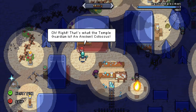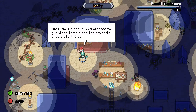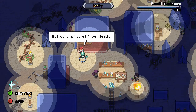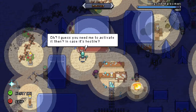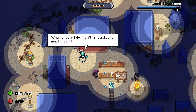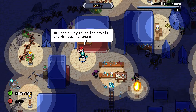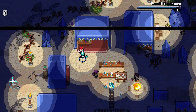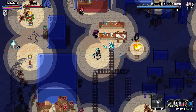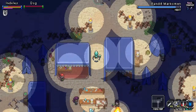There is an Ancient Colossus. We have to take these crystals. We're not sure it will be friendly — we don't want you to destroy it. What should I do if it attacks? Remove or damage the crystals — that should disable it. We only fuse the crystals together. So: don't destroy the Colossus, just attack the crystals.